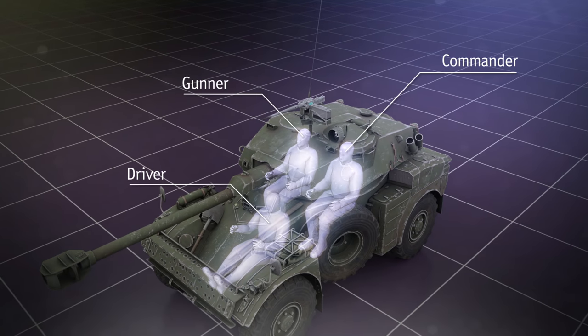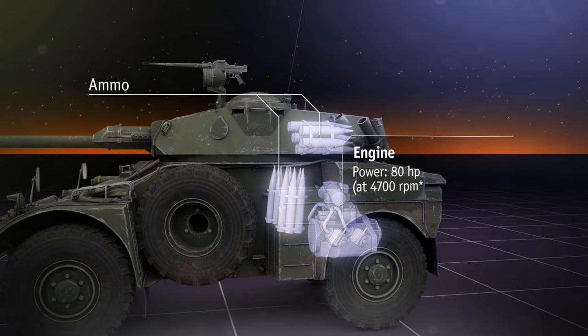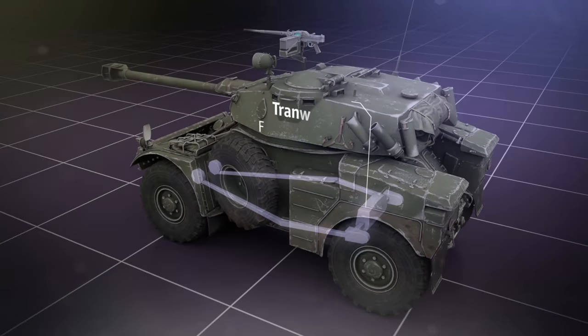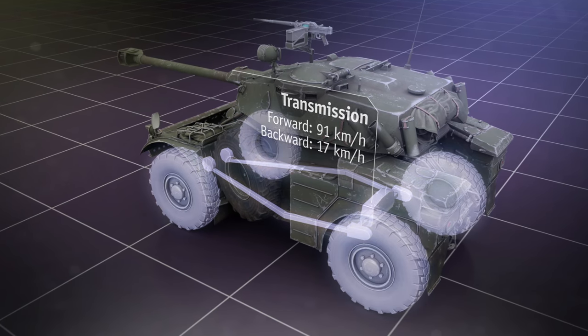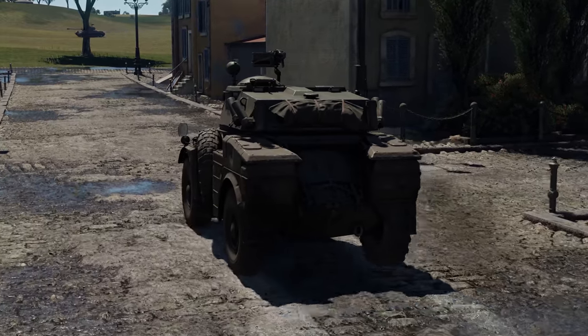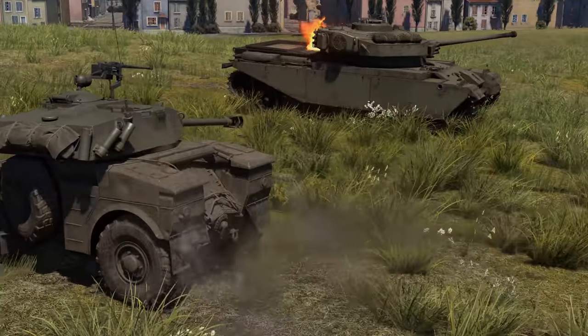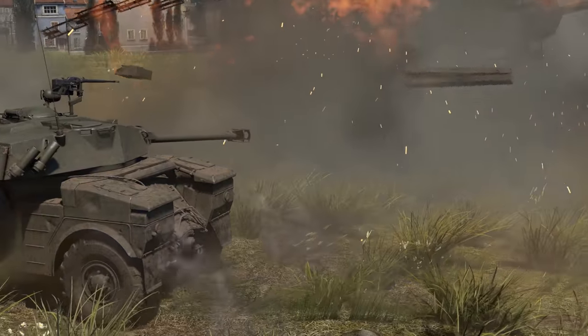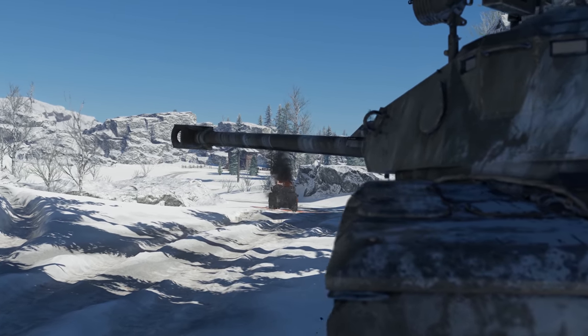Three crew members are packed into a small combat compartment. Behind them there's the ammo and the engine, and a little lower, the transmission that passes torque to all four wheels. We haven't said a word about protection, and it's no accident — the armor of this light wheeled vehicle is purely symbolic.